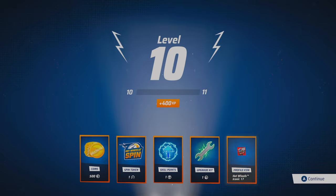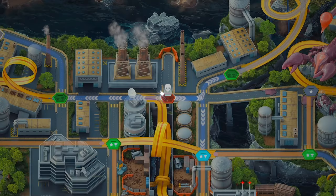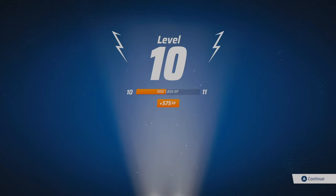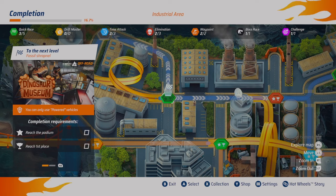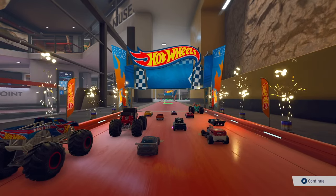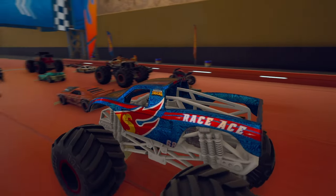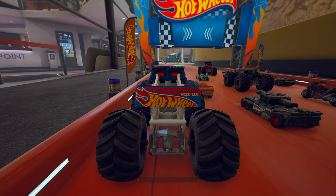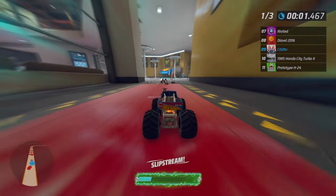We level up to 10 — look at all that stuff we won! We've got all sorts of cool stuff we can use in the garage to upgrade our monster trucks, plus coins and some experience as we are about one-third of the way to 11 already. Our next race is going to be in the museum, and we're going to be using Race Ace. And oh, who do we have up there? Is that Tiger Shark and Bone Shaker? It looks like we've got at least three big old monster trucks in this race.